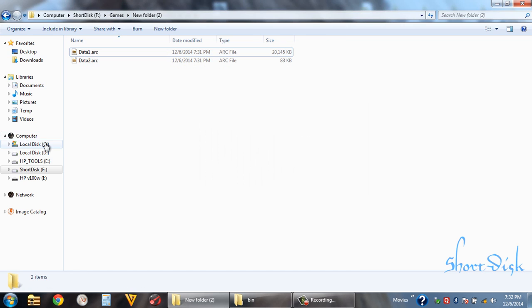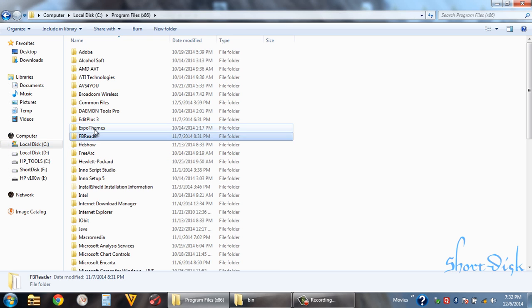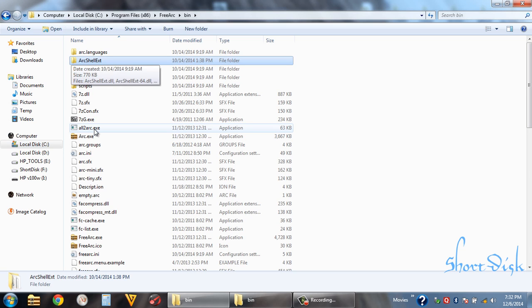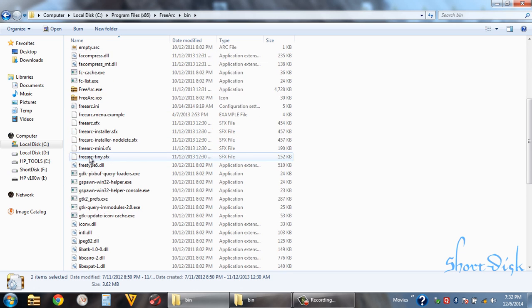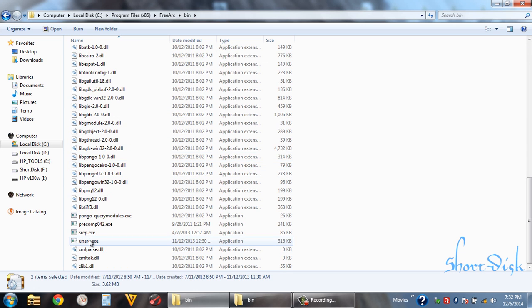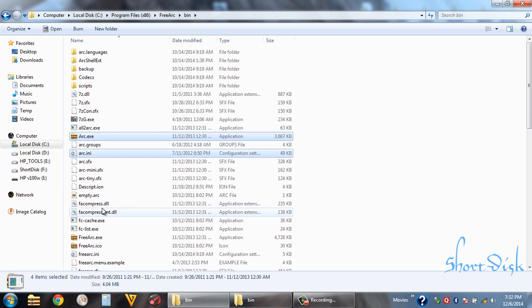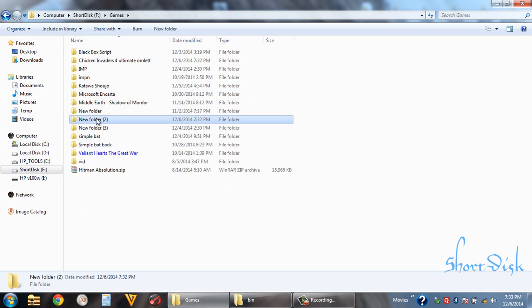Now for decompressing it, we need files from FreeARC like: arc.exe, with NII, and of course s-rep, and precomp for decompression. Copy it and paste it here.